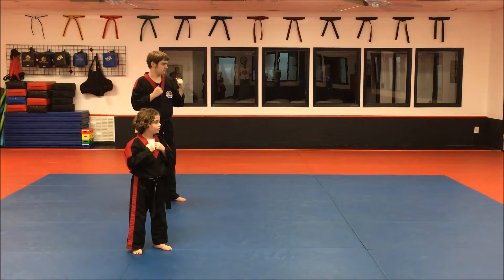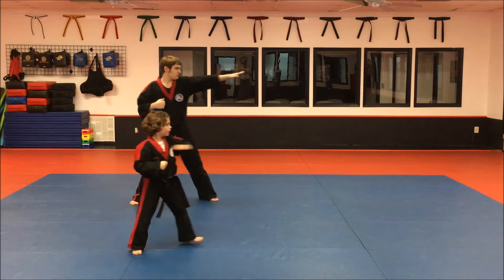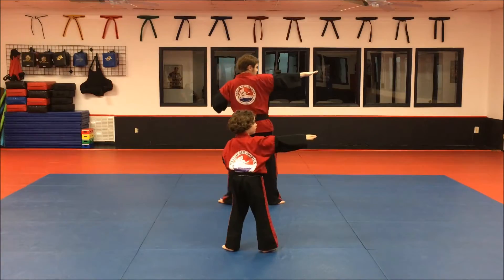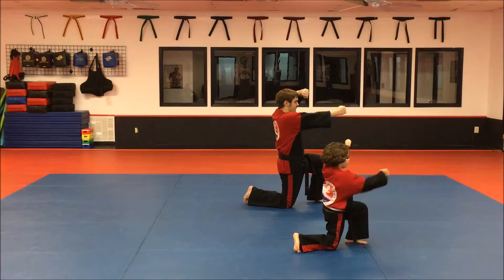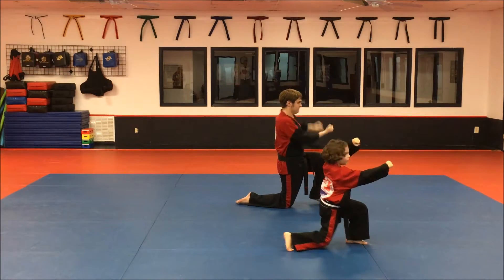First degree Brown Belt. Combination number three. Offensive front side shot. Back step through side shot. Back reverse hook kick. Drop to back knee. Front rising block with back hand vertical punch. Turn. Hit.